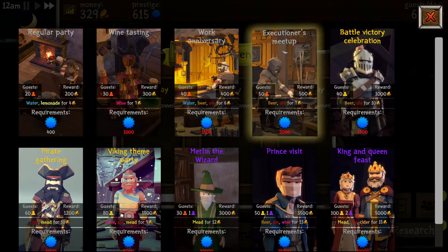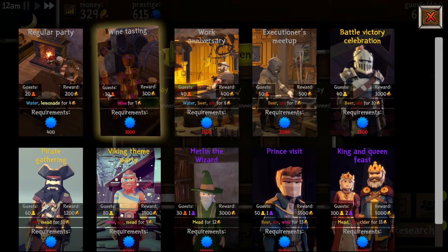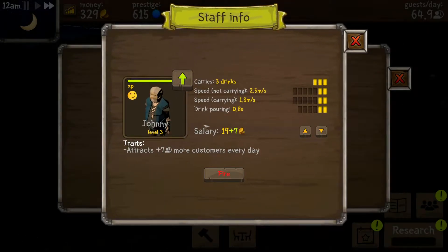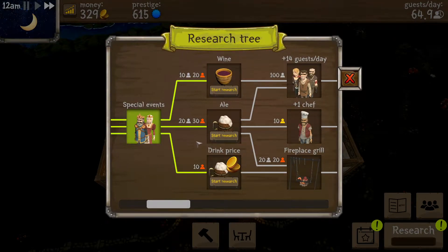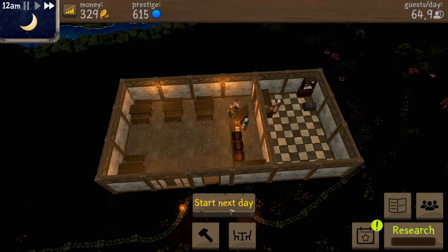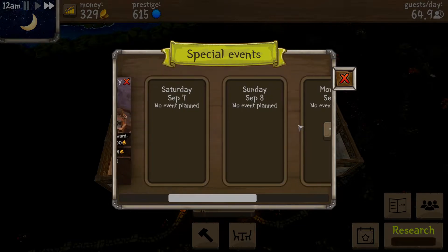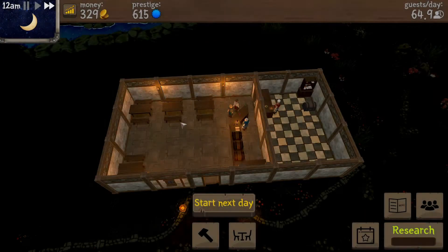Oh, I can plan events! Water and lemonade for four dollars — I gotta have 400 prestige. I was gonna say reputation, but prestige, reputation, it's all the same. Carrying — let's give you one for carry so you move just a wee bit faster. I think we're gonna go for drink pricing research. Let's plan an event — I can only do one. Looks like this might be a good way to earn some money, so we'll go for those.